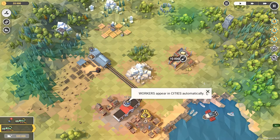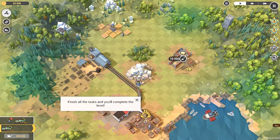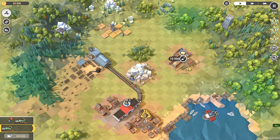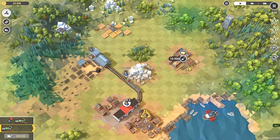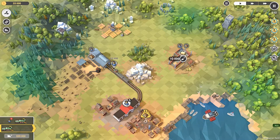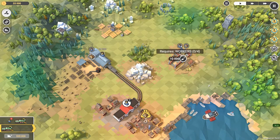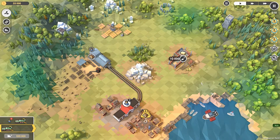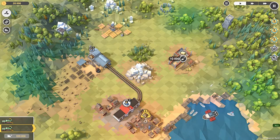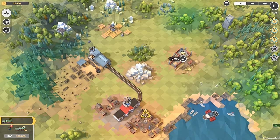Dispatch a train with two cars and workers by pressing the button. Workers' appearance is automatic. Okay, finish all the tasks to complete the level. What's that place? It needs people and wood I guess. Requires logs: four. Requires workers: four. There are seven.